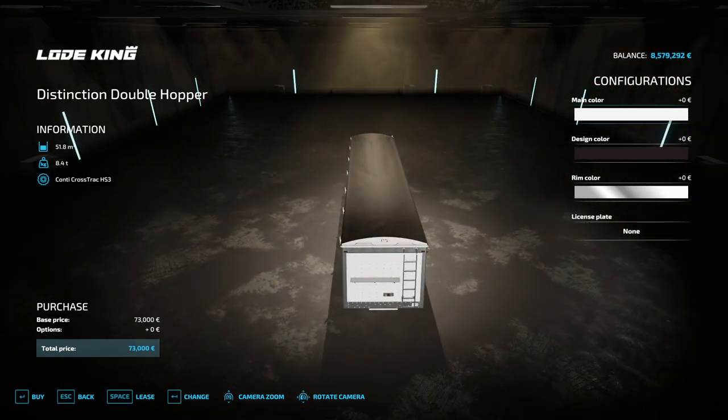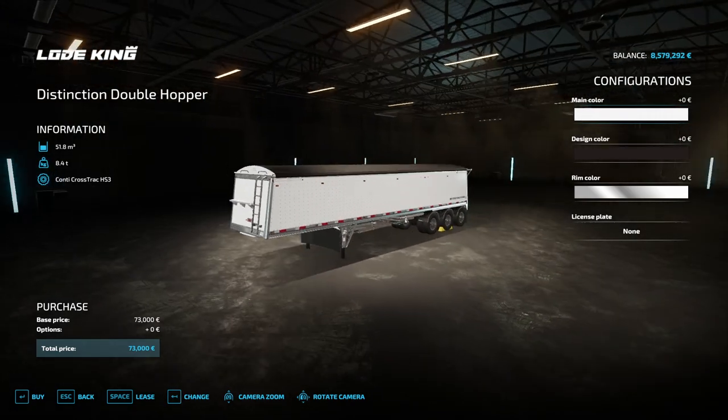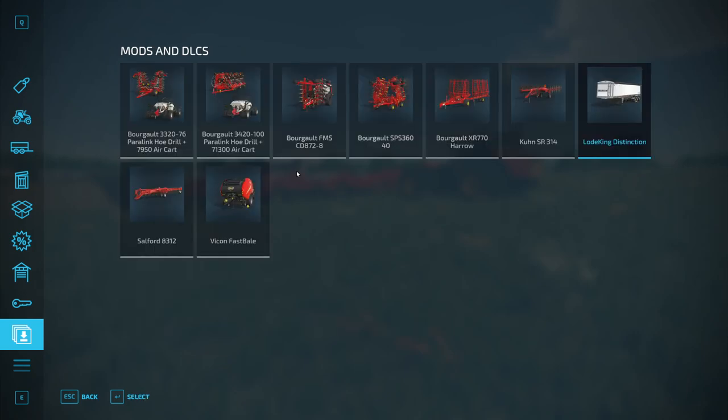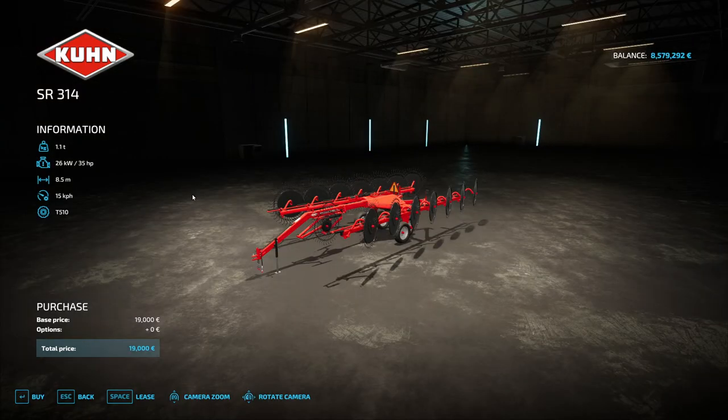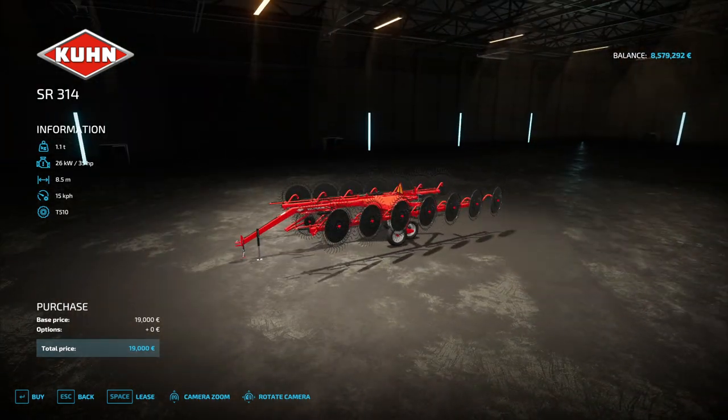In German we call it 'Auflieger,' but that term is only used by people who work with trucks — everyone else would say 'Anhänger,' which just means trailer. The Auflieger is the special kind that lays on top of the truck. In English I hear YouTubers like DJ Goham always say 'semi-trailer,' so maybe that's the word.